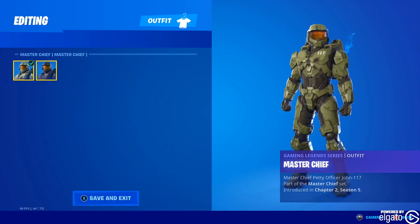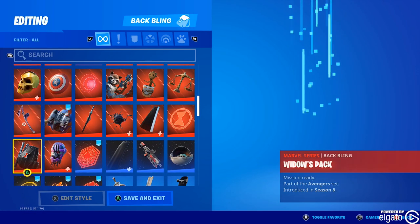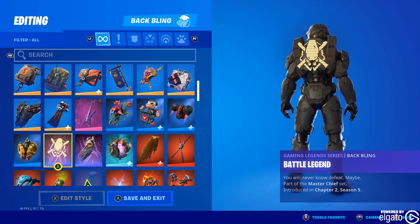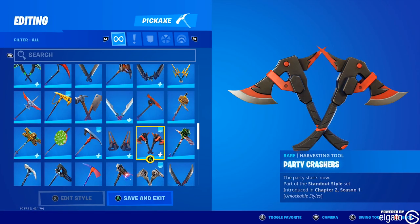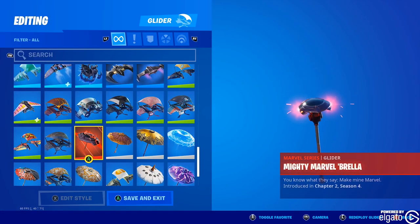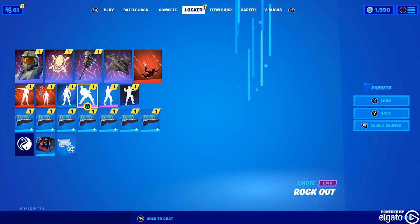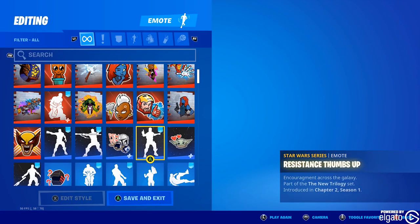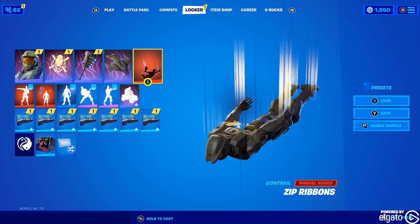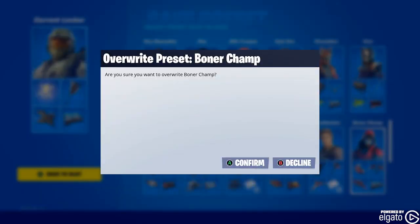Before we do that, let's activate the black skin. We're going to find the gaming series back bling — there it is, the Battle Legend. We're going to give him the Gravity Hammer. We've got the Warthog. Let's save it — saving it right here at Boner Champ. Ha!